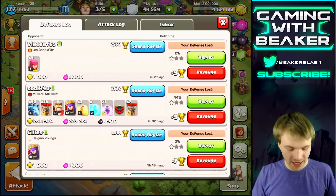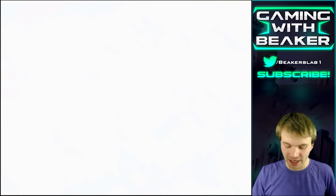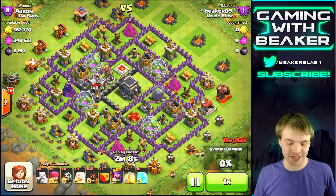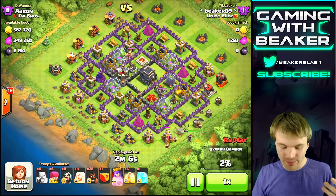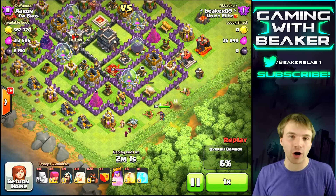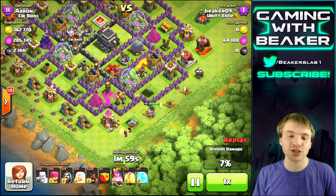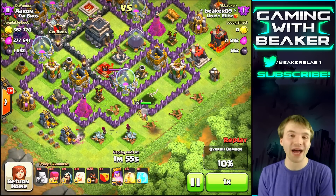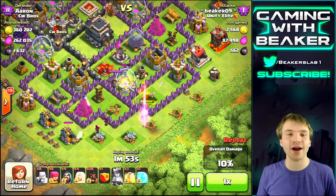Let's go in and watch a replay first. I just did a really easy attack against a Town Hall 9 — it was actually like an inactive Town Hall 9 — but we smashed him up just to sort of see how the army works. Obviously I could have taken this base with barbs and archers, but I'm using this just to see how it works since I hadn't used it in a while, so I kind of needed to practice honestly.